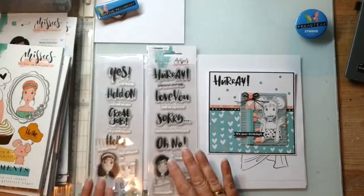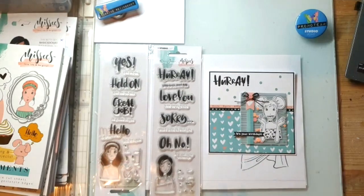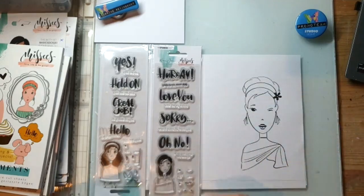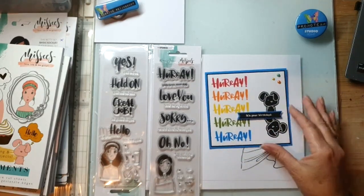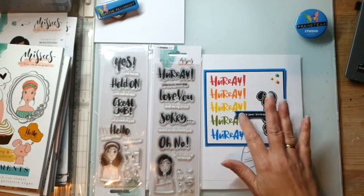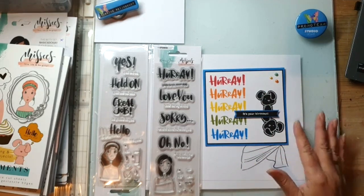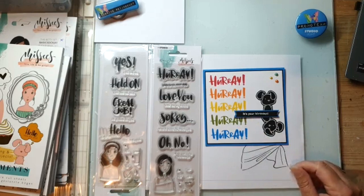Dan hebben we natuurlijk ook Engelse stempelsets: 'Hooray', 'Love you', 'Sorry', 'Oh no', 'Hello', 'Great job', 'Hold on', 'Yes'. En dan de kleine teksten erbij. 'Hooray, it's your birthday.' Dit is gewoon een hele simpele kaart om te maken. Ik heb vijf kleurtjes, beetje regenboogkleurtjes gestempeld. 'It's your birthday' heb ik gedaan met embossingspoeder. De huisdiertjes heb ik met embossingspoeder gedaan. Klaar is je kaart.